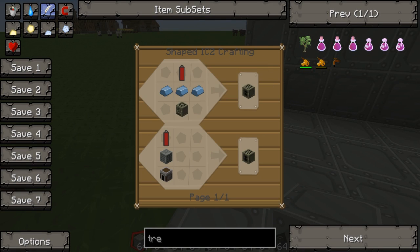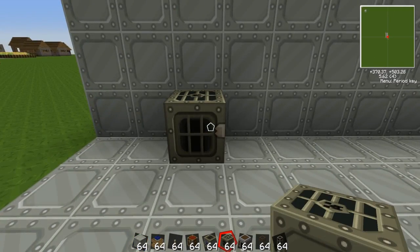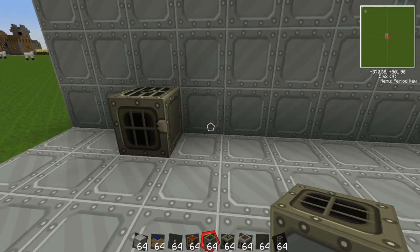So that's how to make the generator. I'll place the generator down. Next you'll need to make a macerator, so I'll show you the recipe for this.